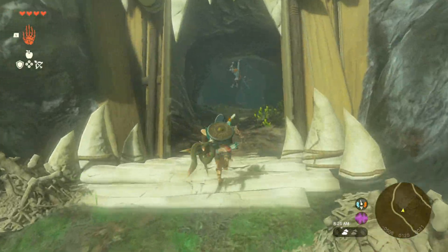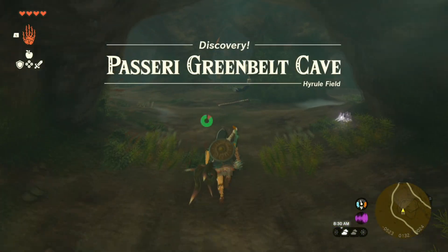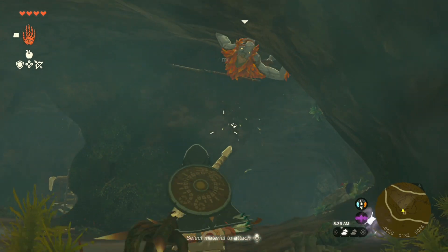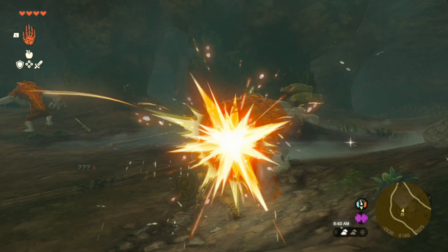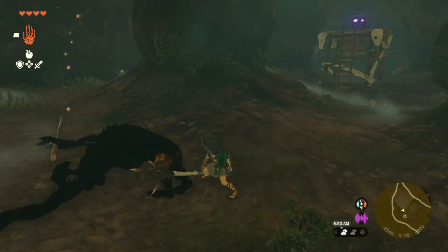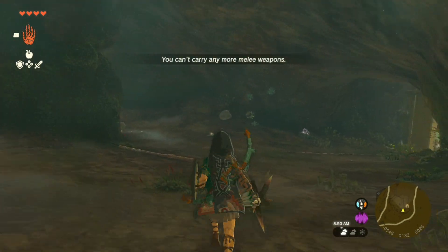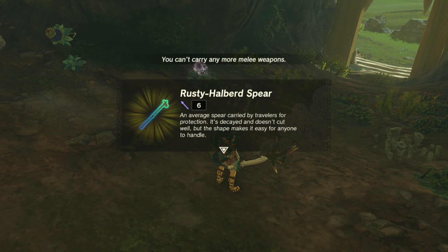What the heck is going on in here — we got another one of these weird baboon freaks. Do you Keese mind? A little busy — get wrecked, idiot! Oh wow, he died there. I see you up there — when did I get so many arrows? Nice dodge — bad shot, much better. You're dead — see you later, sucker. Okay, so this is just like a little monster spot — that's easy. Rusty halberd spear.